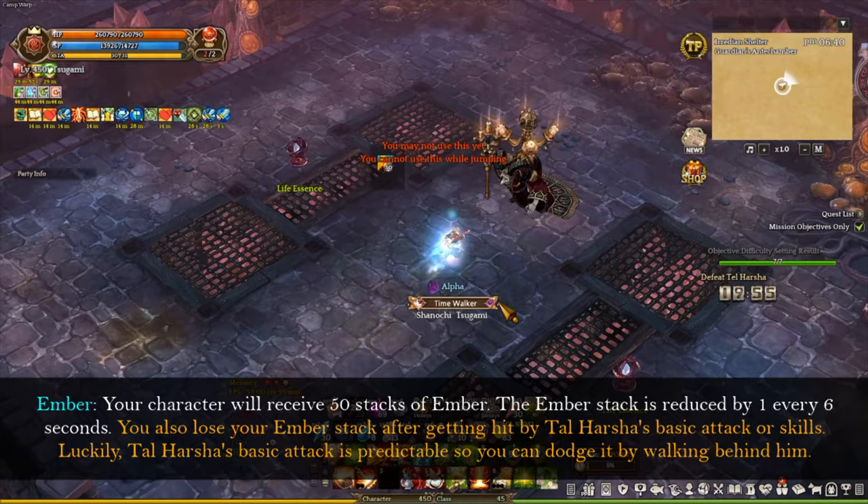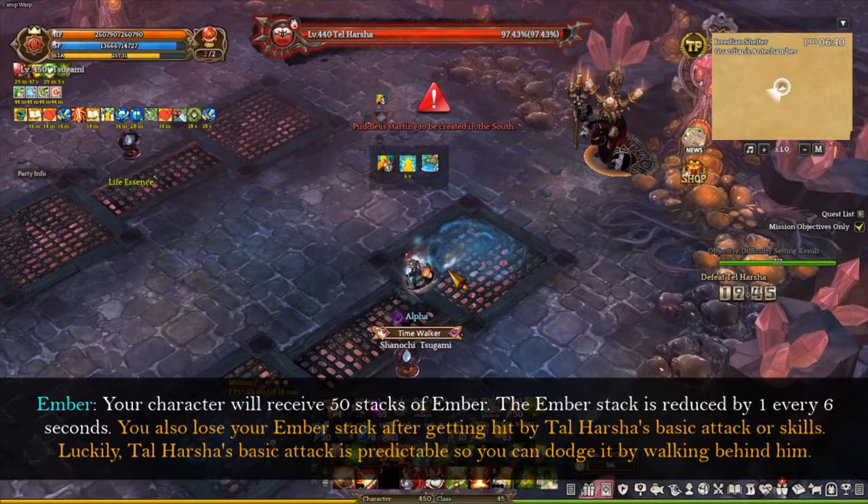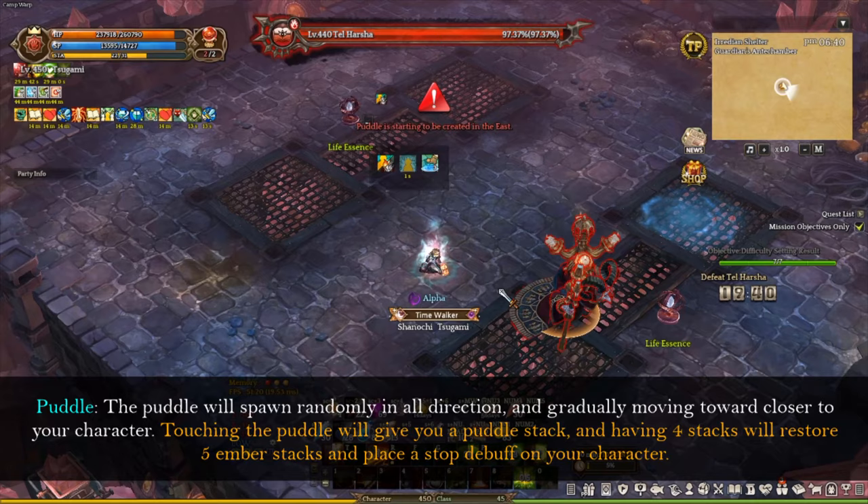The first mechanic you need to worry about is the embers. Your character will receive 50 stacks of embers. The embers stack is reduced by one every 6 seconds. You also lose ember stacks after getting hit by Tar Hashtag's basic attack or skills. Luckily, Tar Hashtag's basic attack is predictable, so you can dodge it by walking behind him.